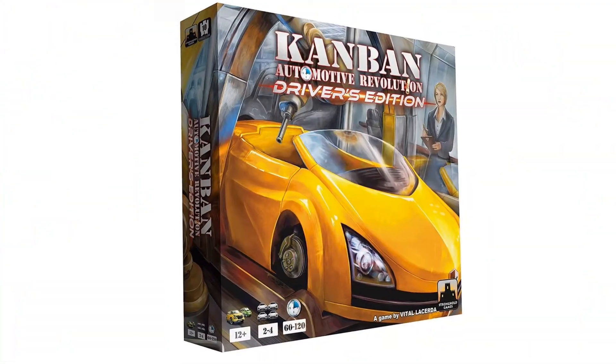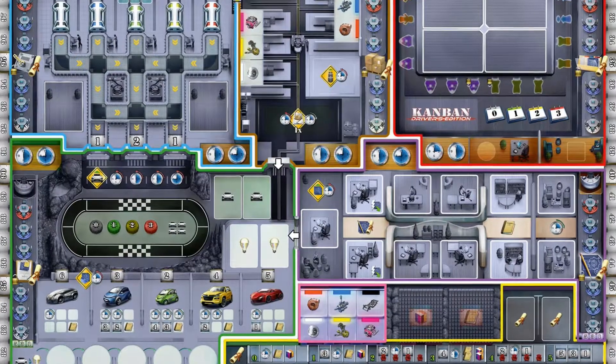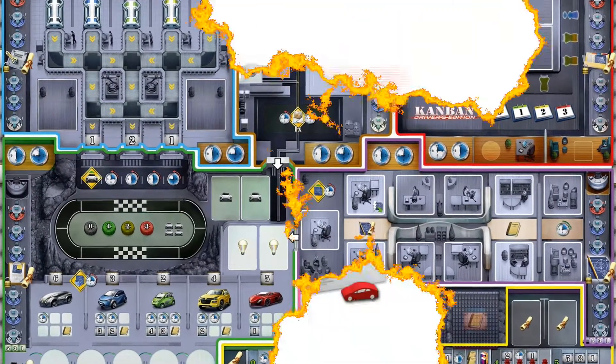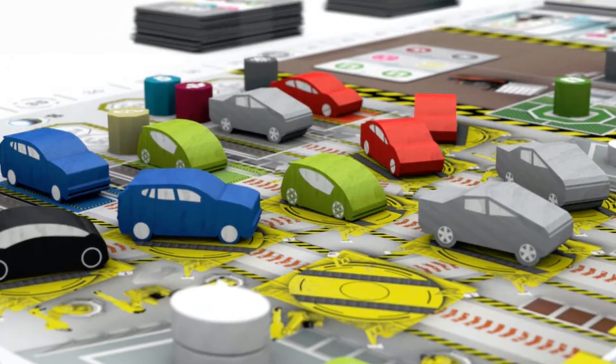Kanban first hit shelves in 2014, followed by the Driver's Edition in 2018, which upgraded a few components and introduced a two-sided board with reworked color palette. However, any day now, Kickstarters of the new Kanban EV edition, which includes yours truly, should be receiving their copies very, very soon.